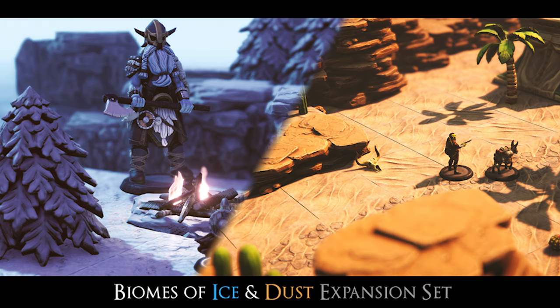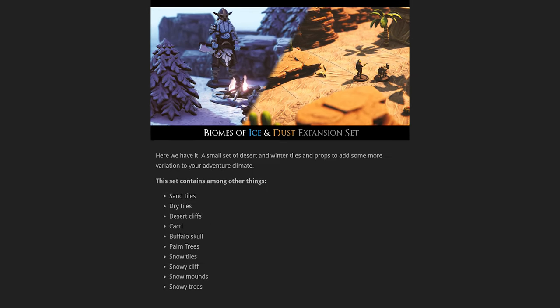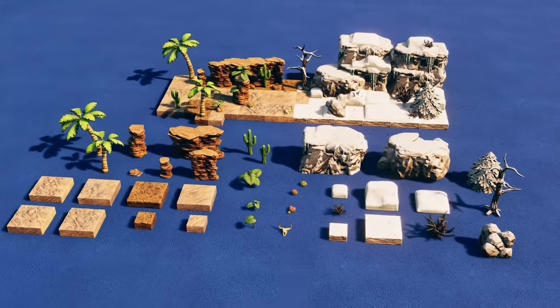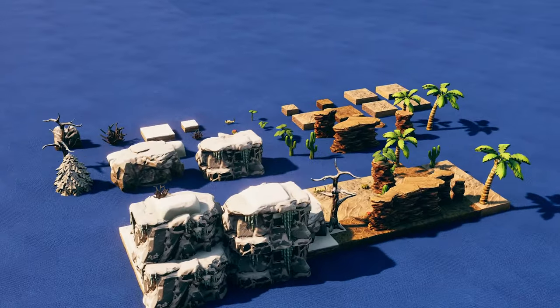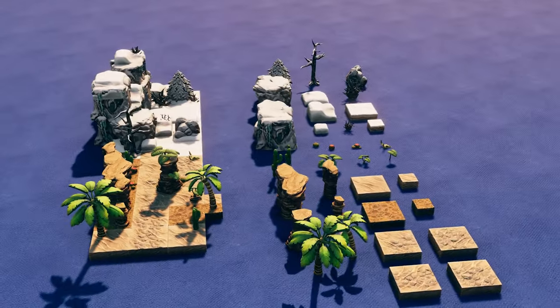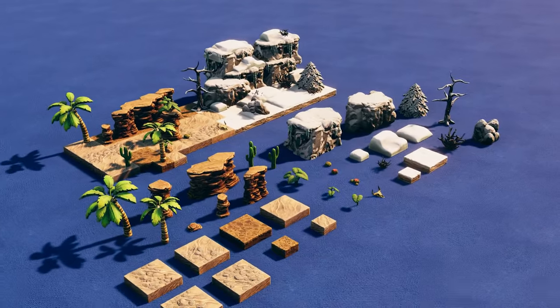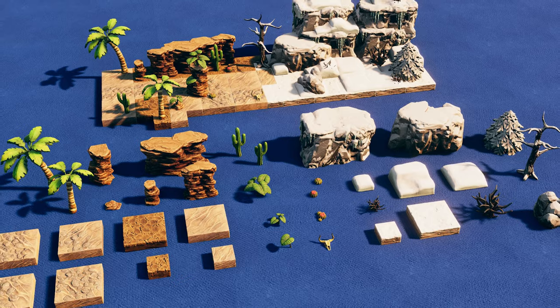Right on schedule, we'll start with the ice and dust expansion set which adds 36 new assets to the game. There are 21 new tiles in the desert category, 12 new tiles in the winter set, and three new jungle plants have been added to the natural tile set. I will let you have a look at those sets in detail in the following shots.